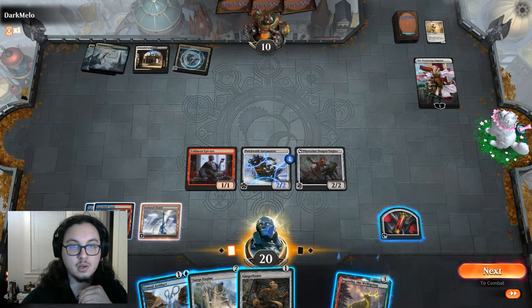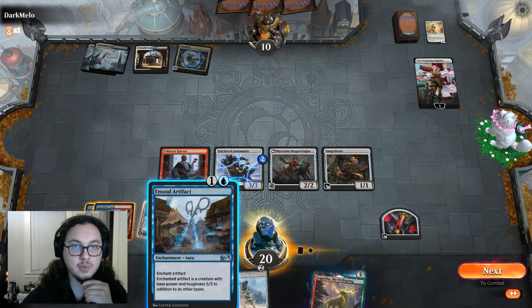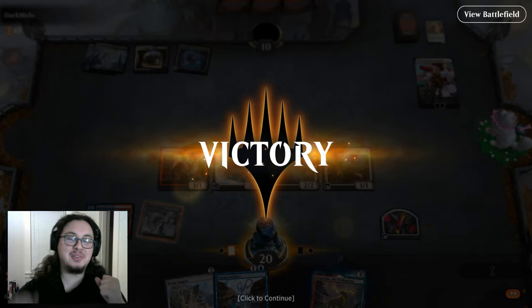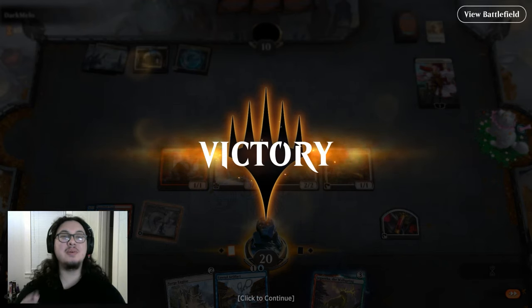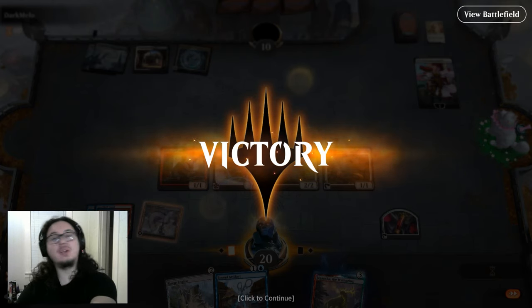Okay, we didn't get to do the double-strike Phyrexian Dragon Engine thing — I want to do it so bad. I've been looking forward to this, I built the whole deck for this reason. I said I want to attack for 10 damage on turn four, and I thought you know what, let's just try that. Let's play that in Ensoul of all things. Little did I know I would actually never get the chance to do it.